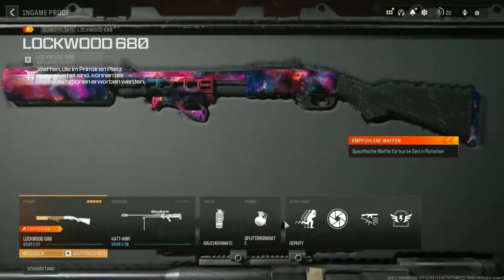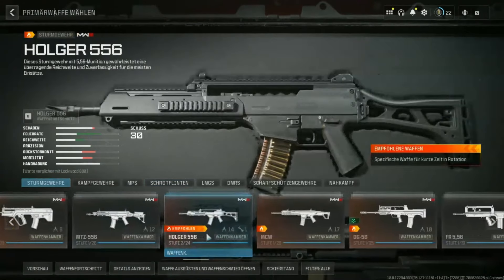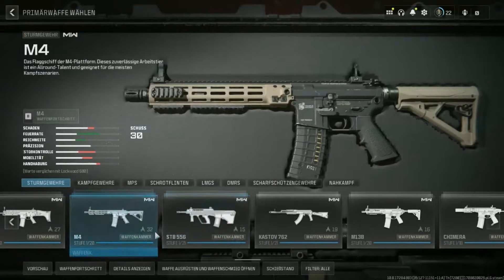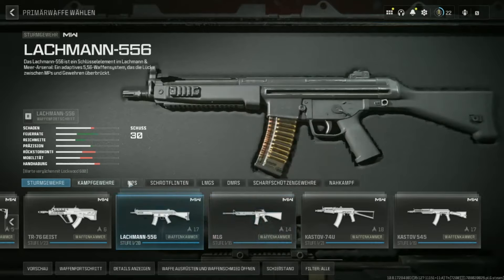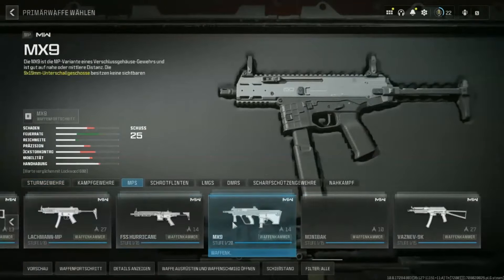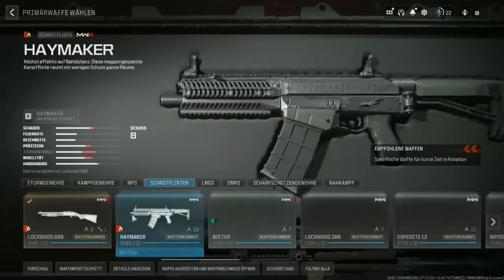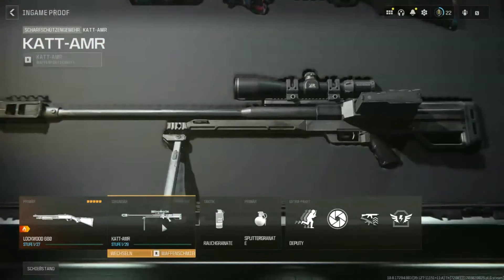We go back to blueprints. I show you the proof for blueprints — we have also all blueprints from the shop. Also all old Modern Warfare 2 blueprints. And that's really crazy because you get really everything with the tool.